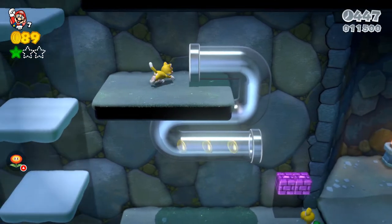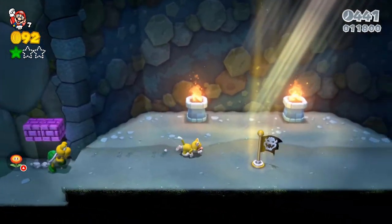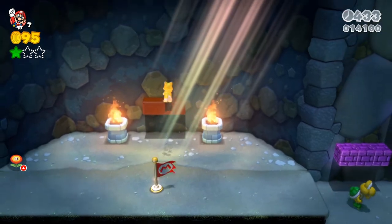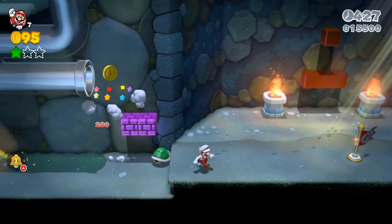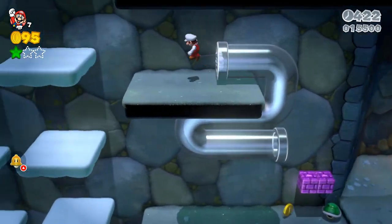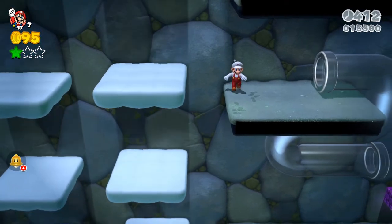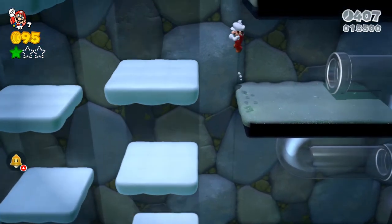There is also a timer right here where you can grab yourself some extra time. I'm gonna grab the flagpole, and right here underneath — well, to the side of it — there is a hidden question block, and also on top of that another fire mushroom. I'm getting the fire mushroom and heading back up where the timer was. There's a secret area above there where you can get a golden pipe that sends you to a place to rack up on some coins.